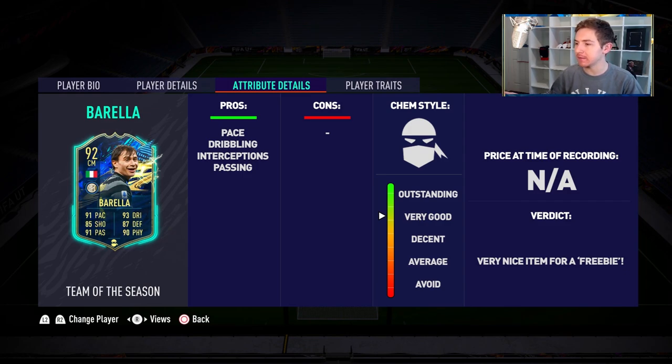Currently we've only got Kessie, who's very expensive, and we've got De Paul who's not very expensive but also not very good, and other than that there's actually no midfield options. So I'm expecting some mid SBCs at some point this week. Borella for me is a definite pick up — he's 92 rated, and even if you're not going to use him you can just throw him into an SBC.